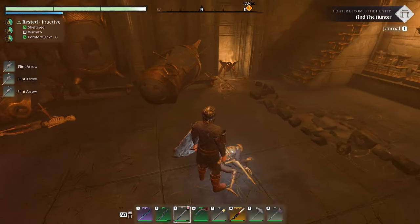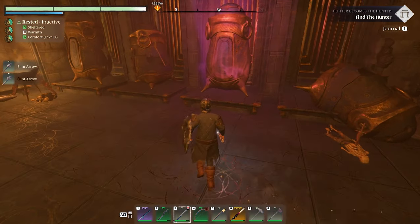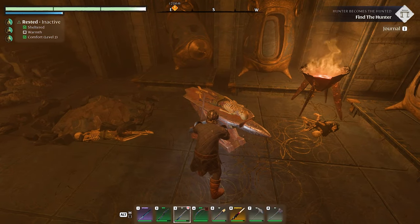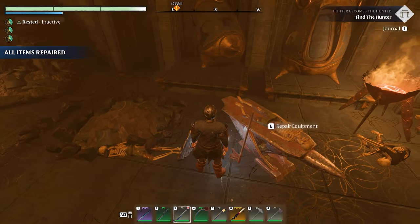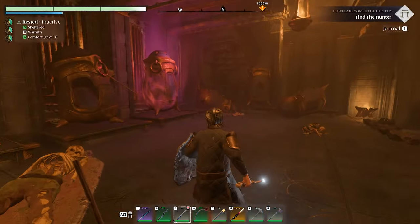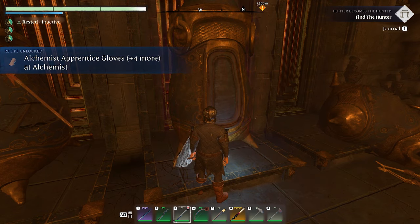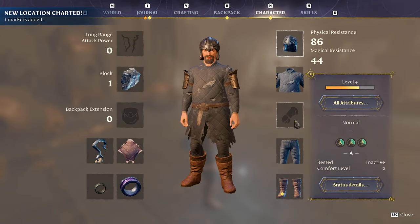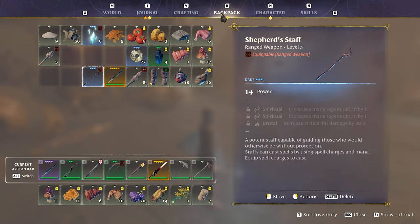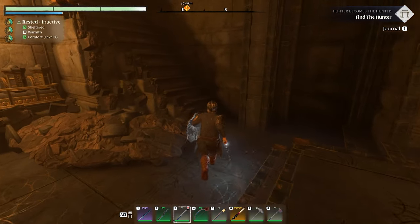Three things ticking — oh there's two of them in here. Using the fire staff seems more effective here even though the other weapon does damage too. Found some flint arrows — more arrows. This repair equipment thing is really cool and it doesn't cost me anything.